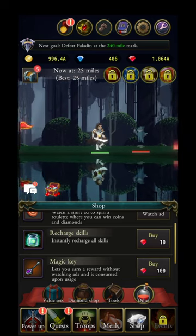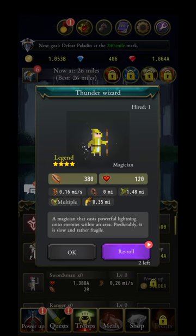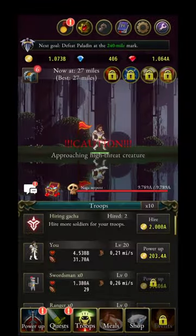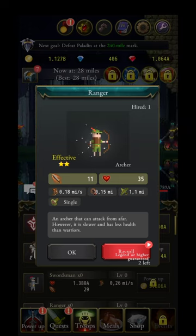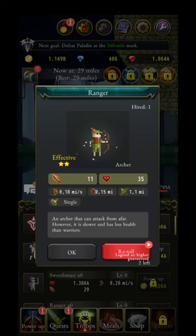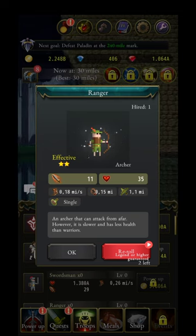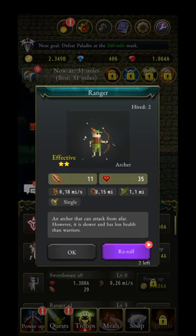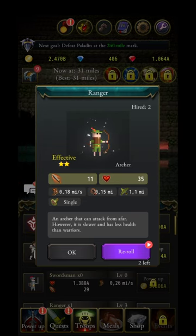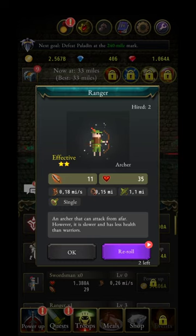Hiring troops now — got four-star, keeping them. Got another four-star, keeping. Five-star, awesome. If you get the option to reroll for a legendary or higher, watch the ad — it guarantees at least a four-star. Two stars versus four stars, always go for the four. Without the ad you still have a chance at four or five stars, but also a chance at two or three.